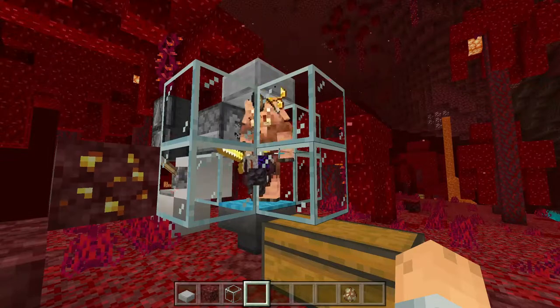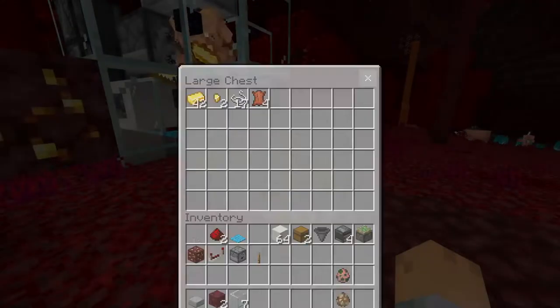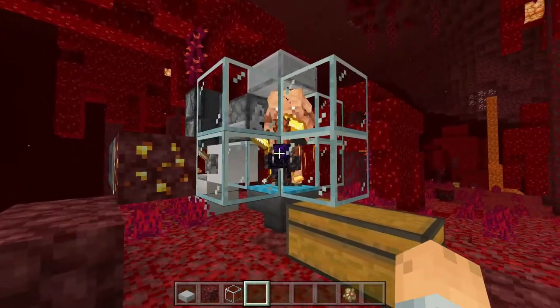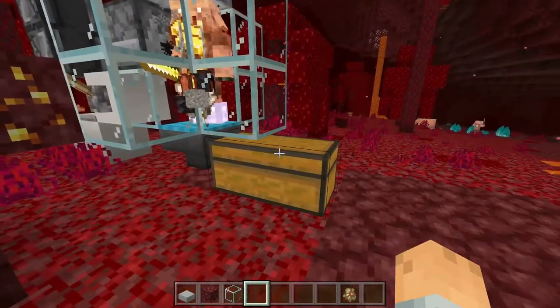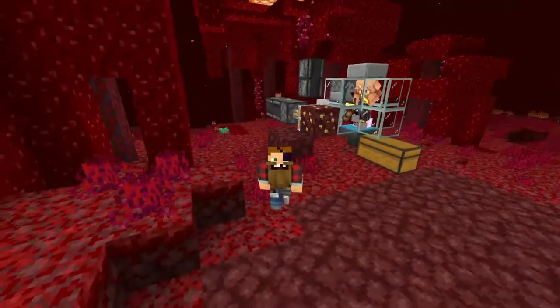If he doesn't start bartering, make sure to kill him and get a new one. You should get all the stuff. Also make sure not to go up there and collect it manually because it will mess the system up — I don't know why — but that's about it.